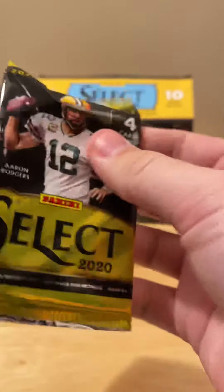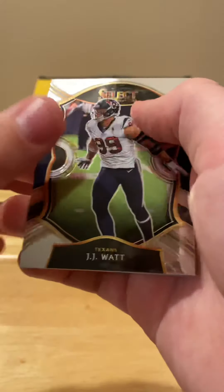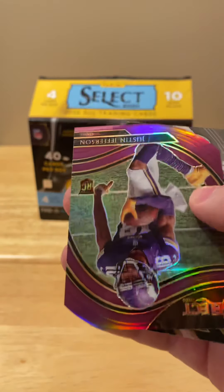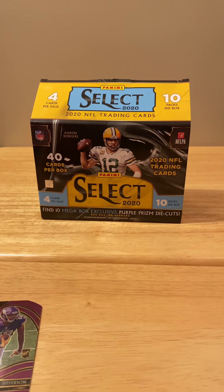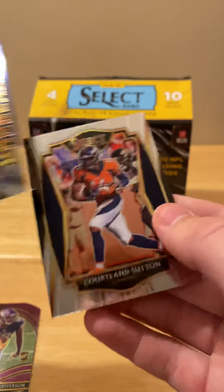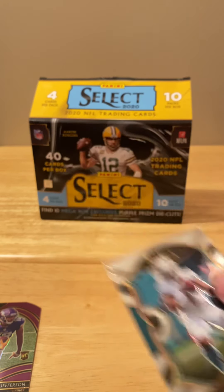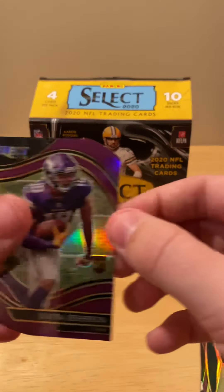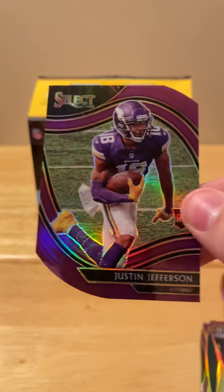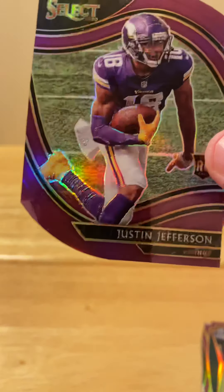We haven't really gotten anything special. We're looking for a Herbert or a Burrow. JJ Watt, our die cut is a Justin Jefferson — this is a field level and it's kind of like a jersey match — honestly that's not a bad pull. Emmett Smith and a Courtland Sutton. Not too many cards to recap: we got the Tua base in the first pack, the Jalen Hurts purple die cut, and the Justin Jefferson purple field level — I'd say that's probably our best card.